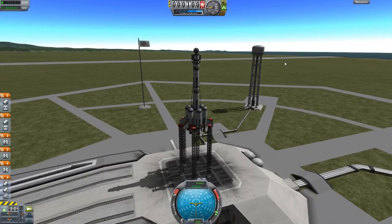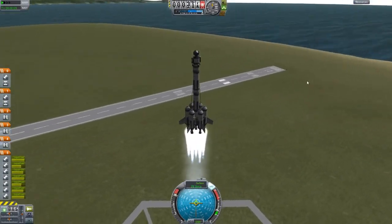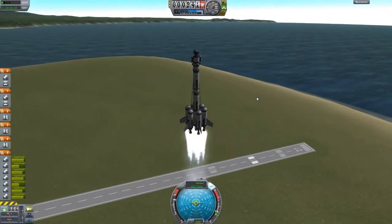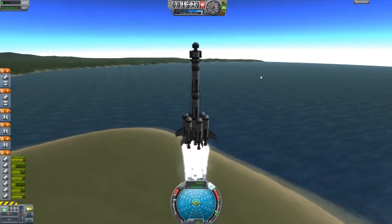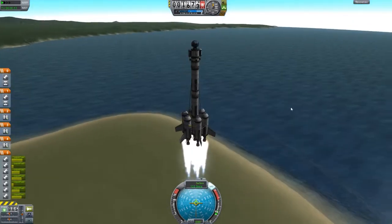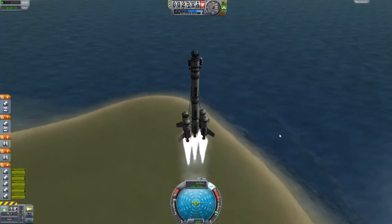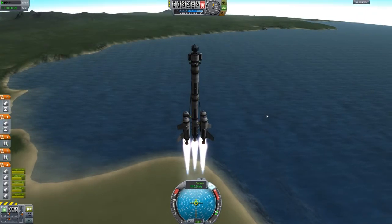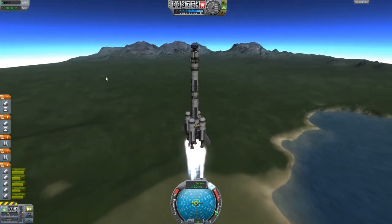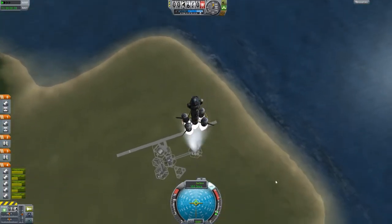We're here now and we're ready to go. All I'm going to do is throttle up and hit space and hopefully this thing will make it pretty far. The further it gets the better really. With this asparagus staging we should have plenty of delta-V. We should be able to get out of Kerbin's sphere of influence pretty easily. I'm going to start my gravity turn quite late because I'm just going to burn straight out. But I'd like to do some experiments and get some data while I'm still in Kerbin's sphere of influence because it's just extra data, and the more data the better.